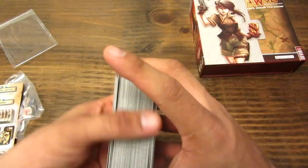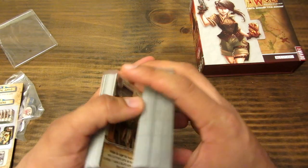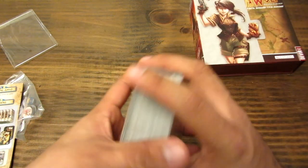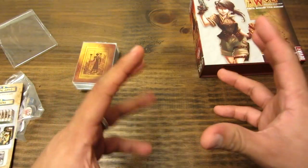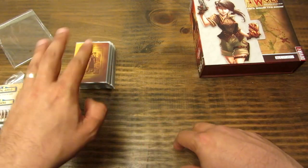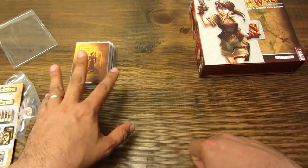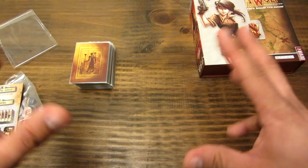Con estas cartas se forma un mazo que son 80 cartas en total. Se baraja y este es el mazo con el que van a jugar toda la partida. Esta es una forma de deck building, pero se maneja un único mazo. No es que cada jugador maneja un mazo, sino van robando cartas de este único mazo, y se va formando un descarte al costado.